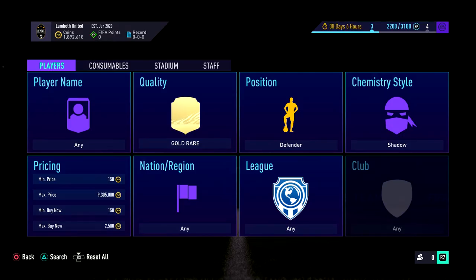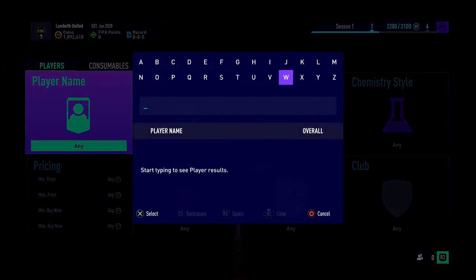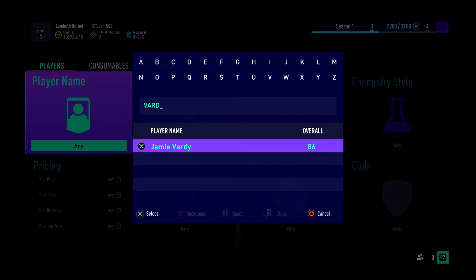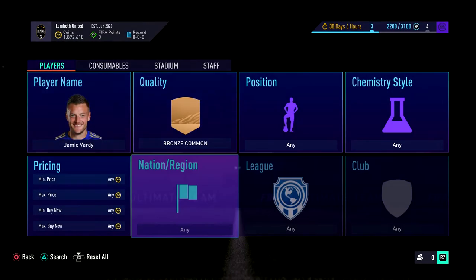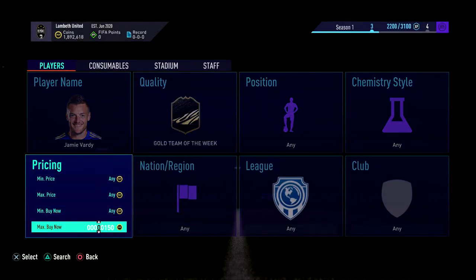Hey guys, welcome to BrandiVM and we're showing you how to fix a transfer market glitch in FIFA. So let's say for example, you might have seen before — you list up your card for a price and it doesn't sell and you think it's like the cheapest. Then you check the market, and it's also going to stop people buying cards at stupid prices.